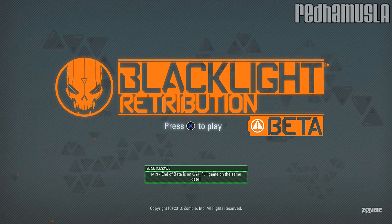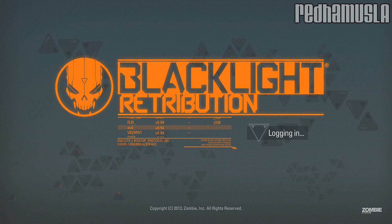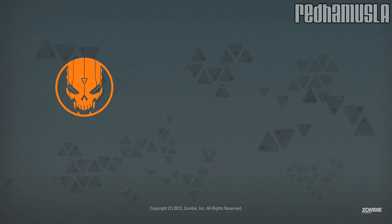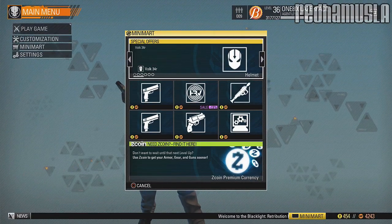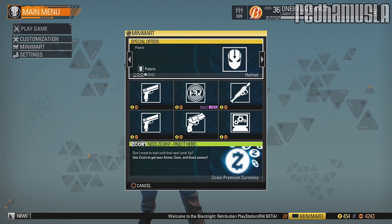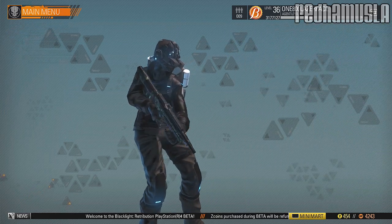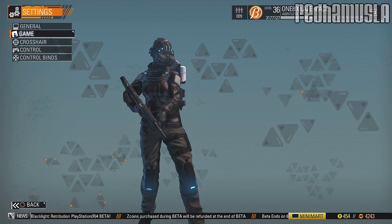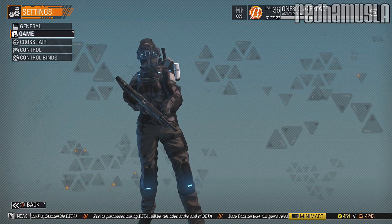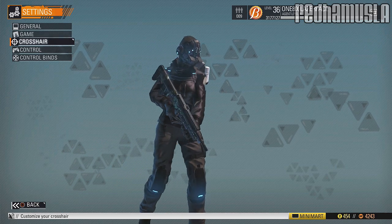We're not gonna go to multiplayer — we're gonna hit X to play, check server status. It's gonna welcome you, then press circle and this mini menu comes up with the store and other options. We're not gonna get into that. We're going over to Settings. I've got a word document here just for this. The main things are the crosshair and the controls — those are the two main things you want to look at before you get into multiplayer.